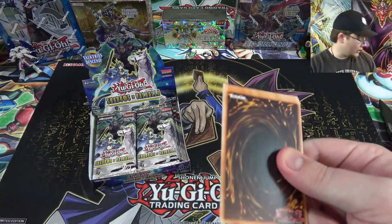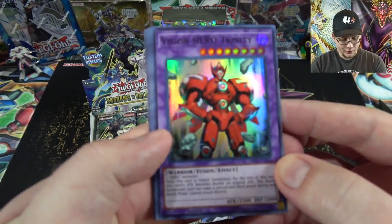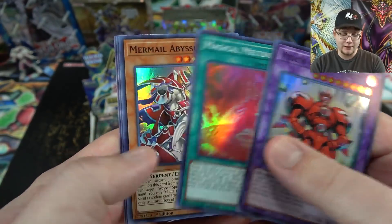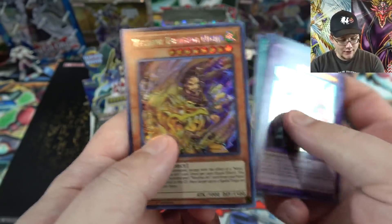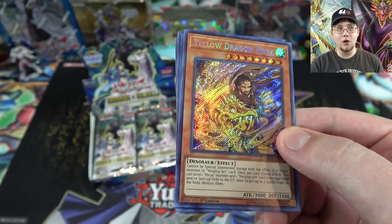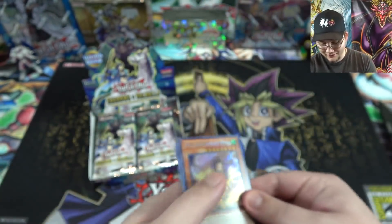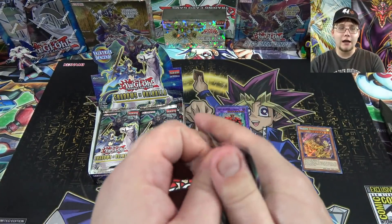I'm mainly hoping for the Valkyrie cards, but I really wonder if I'm gonna get Ash Blossom. Vision Hero Trinity — that's awesome, one of the better reprints. Magical Meltdown — the Invoked cards are getting reprinted too, they'll be a lot easier to get. Mermail Abyss Lead, Magic Planter, and starting off we have Yellow Dragon Ninja, which actually looks really cool. It's a pretty good ninja card and the artwork is incredible — I love that.